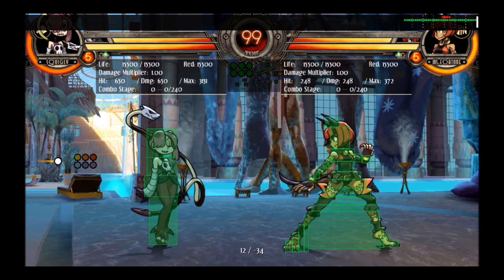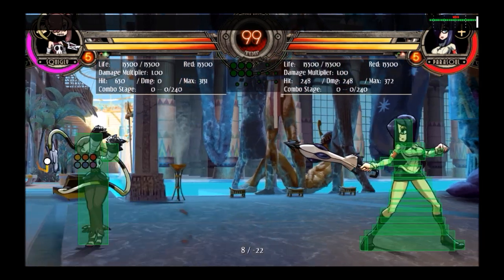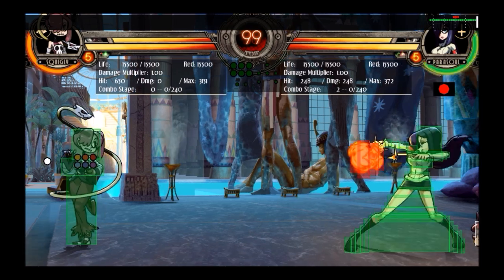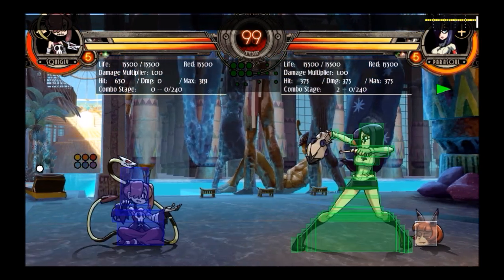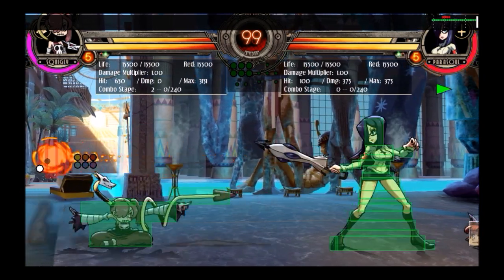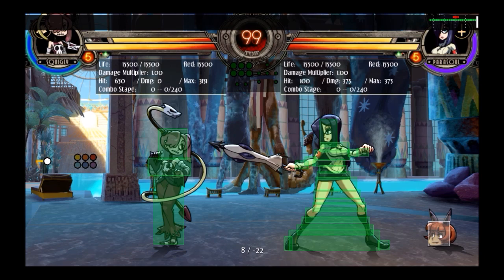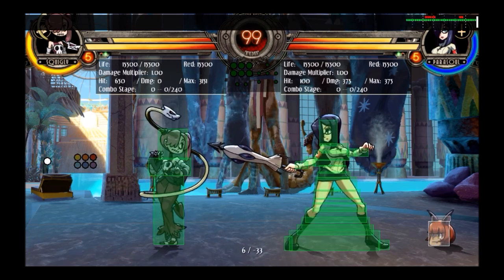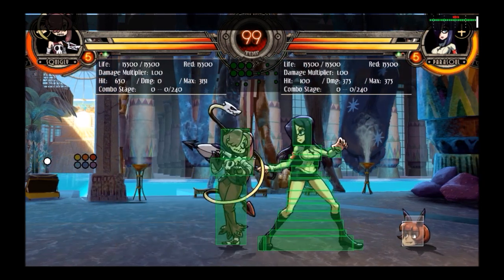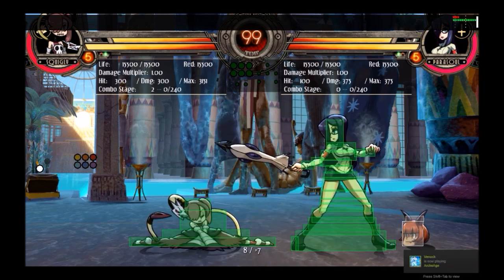The good properties of crouch medium punch: one, it low-profiles. Both crouch medium punch and crouch light punch low-profile. For example, you can use it to low-profile Parasoul's tear shots. And even if you're not intending to low-profile something, some things will just be passively safe against because of the low-profile. Two, it is her fastest medium — the only redeeming factor compared to crouch medium kick.